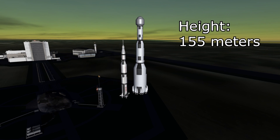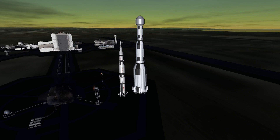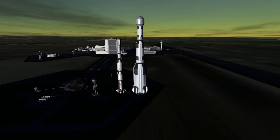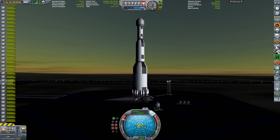It weighs in at 35.1 kilotons on the launch pad. The entire rocket is 155 meters tall and 31 meters wide, and could probably move a small moon. Here it is compared to the original Saturn V moon rocket — look how tiny the Saturn V looks next to what I just built. Okay, let's see what happens when we try to lift off.